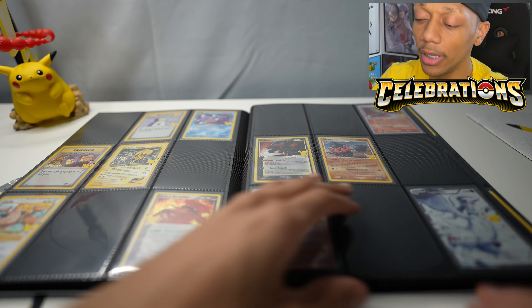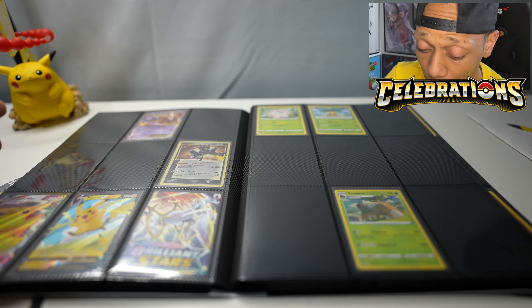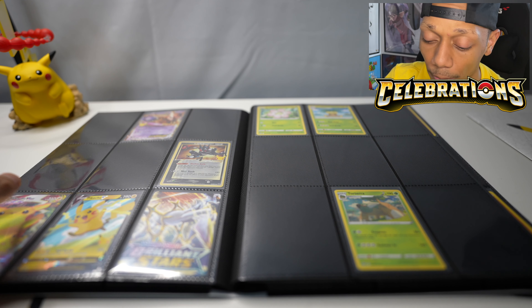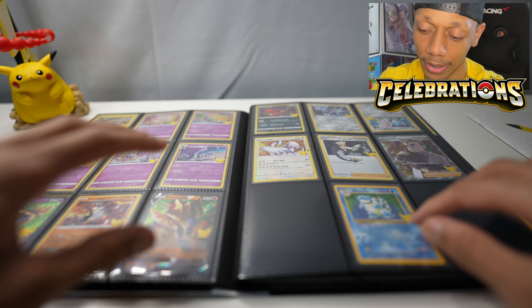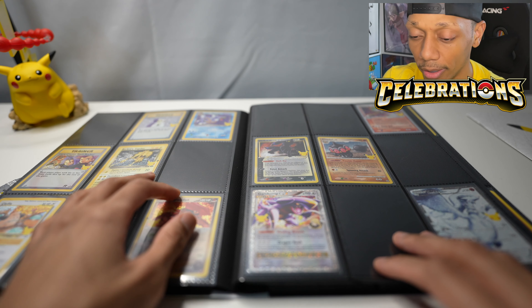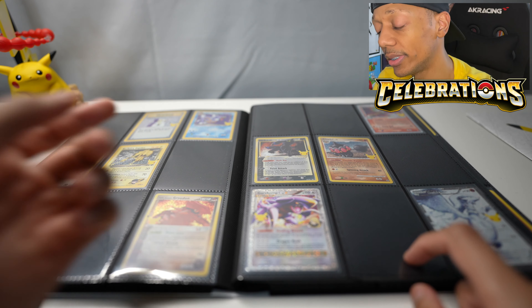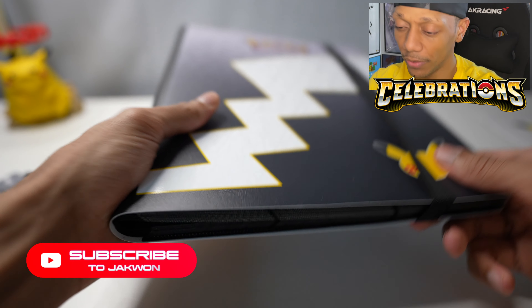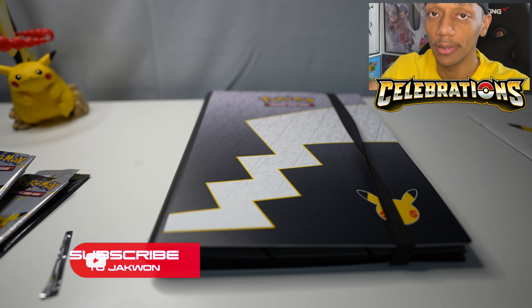I got three more Elite Trainer boxes — I might open one of those next, but I also have more packs in my Ultra Premium. So my next Celebrations video will be opening packs from the Ultra Premium, and then after that I might open an Elite Trainer box. I might as well just open them now because I want this set complete. I want to pull this Charizard and the Shiny Mew. But if I don't, I'm going to be so sad because buying those resale is like hundreds of dollars just for those two cards. If you enjoyed this video, please like, comment down below and subscribe. I'll see you all later. I'm your boy Jaquan — thank you for watching. Peace.